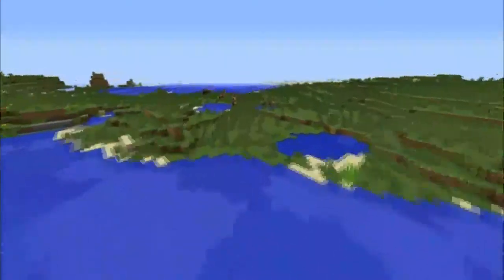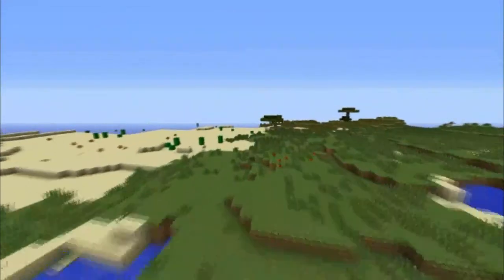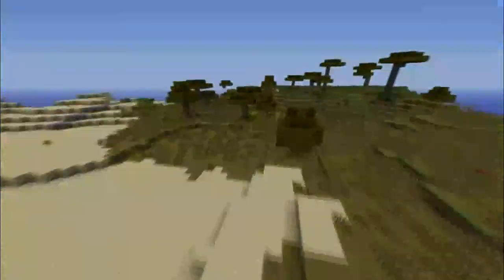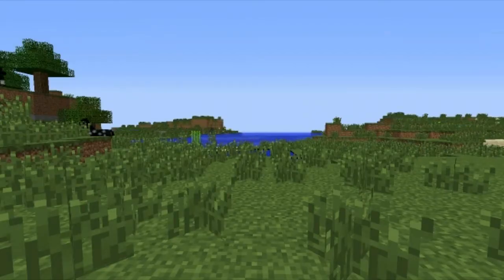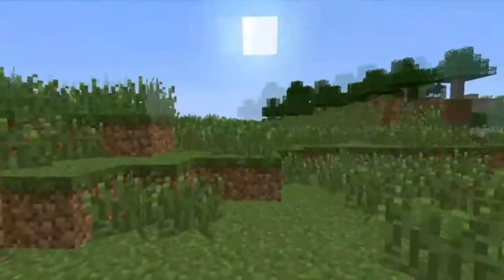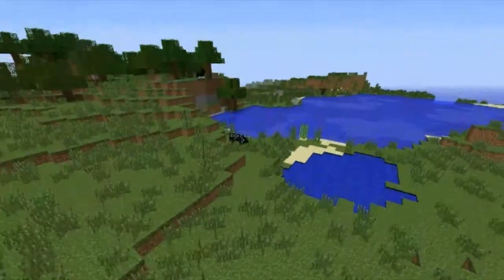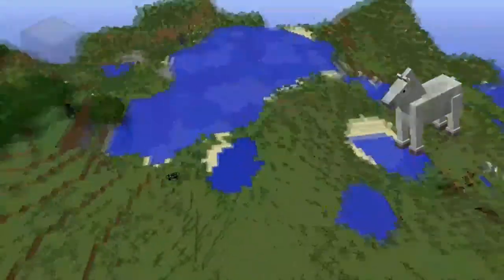First, we're going to be looking at just the overall terrain. It starts off at a flatlandish area with some swamps and deserts nearby, but eventually gets pretty interesting. The spawn area itself is over here — as you can see, the village and some other stuff is over there. When you load into the game, you'll spawn right about here. Once you let that load a little bit, you can just look around and obviously you will find some horses and some places to get wood.